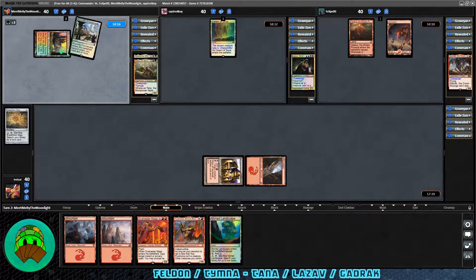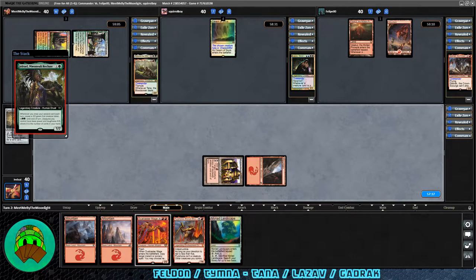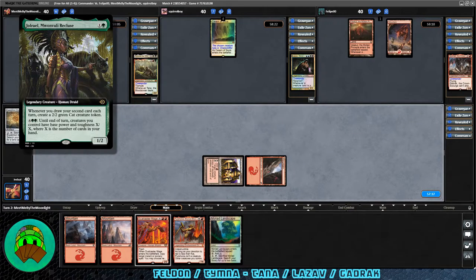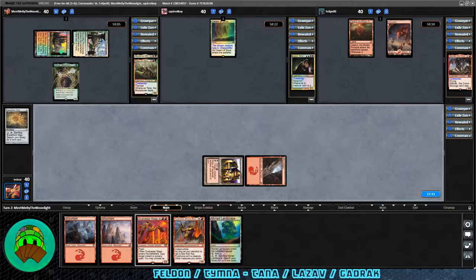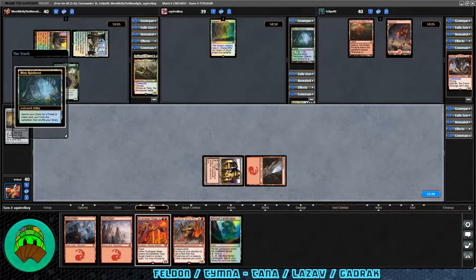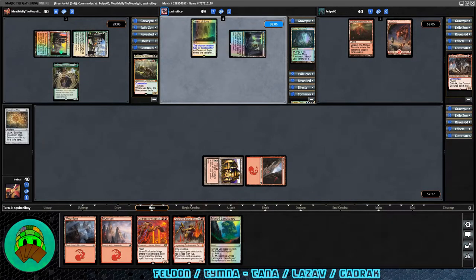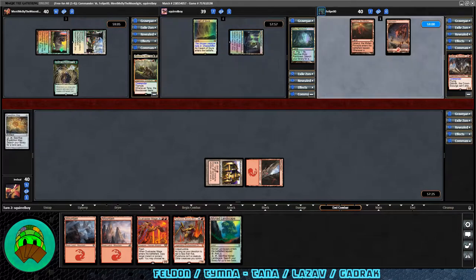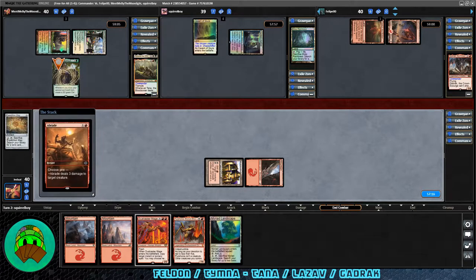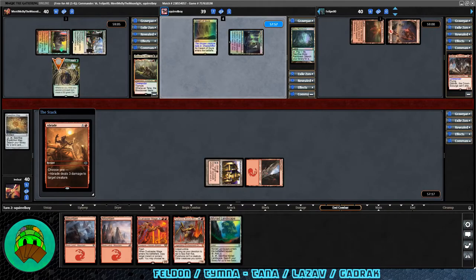To the partner player — Bountiful Promenade into play. They play Jolrael, Mwonvuli Recluse. Whenever you draw your second card each turn, that will go well with Tymna. Until end of turn, creatures you control have base power and toughness equal to the number of cards in your hand — also good with Tymna. Over to Lazav: Misty Rainforest into play and cracked for a Sunken Hollow. At end of combat, we have a Braid effect going off into Jolrael. The synergies between her and those commanders are really good.